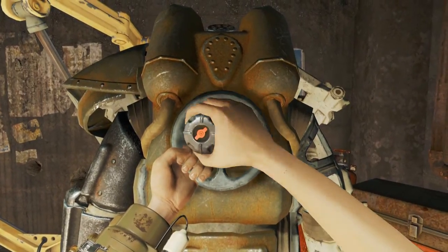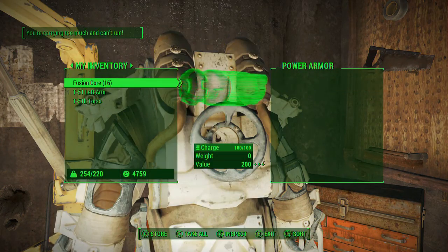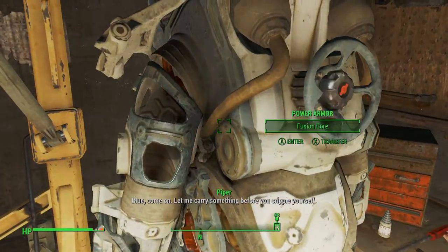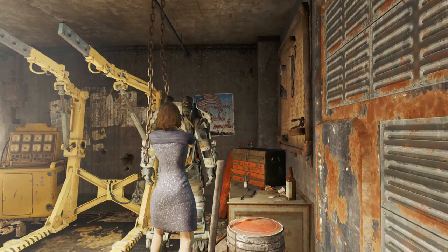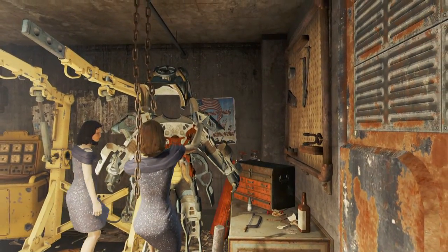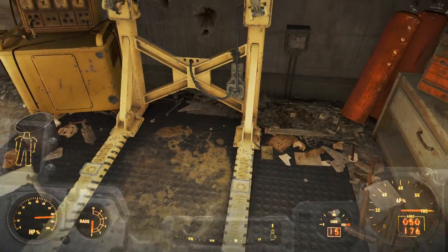I don't want to accidentally get into the power armor — let me just transfer. Here we go, I just want to take this stuff. Actually, I think I will enter it and take it back to my house so I can have another power armor exoskeleton. It's more of a skeleton at this point — missing some parts — but I'll hop into it and take it back.